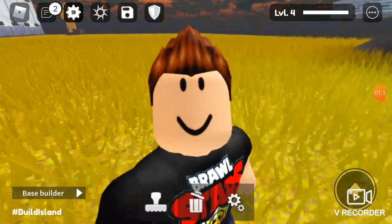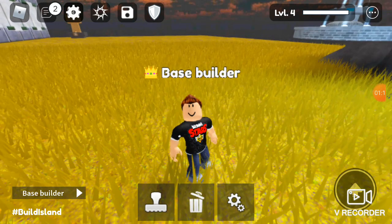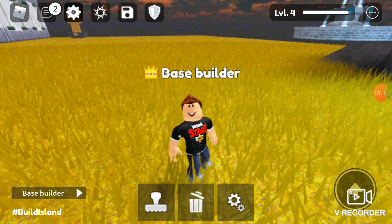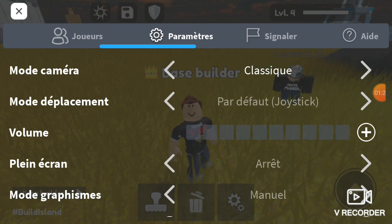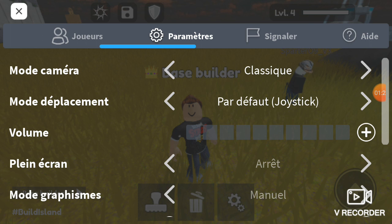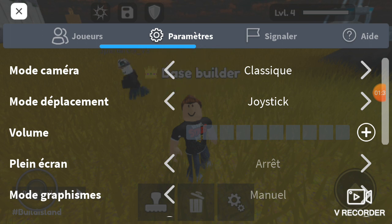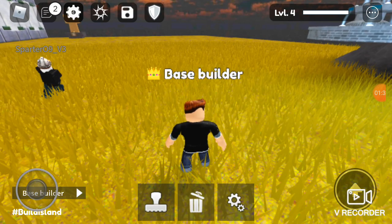It's stuck there permanently. You can go to settings and change your camera settings, but it's not going to do anything — nothing at all. Try anything you want in settings, it's not going to work. Now, how to fix this bug? It's really simple. All you have to do is go to settings right here and use the joystick — do not use the default joystick. I have it in French, but it's the default joystick — use the joystick option right here, and that's it.